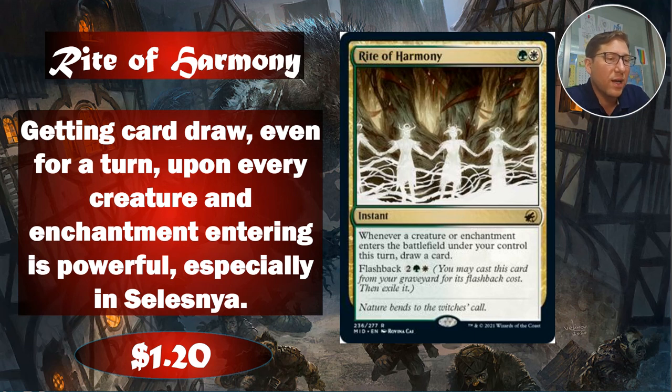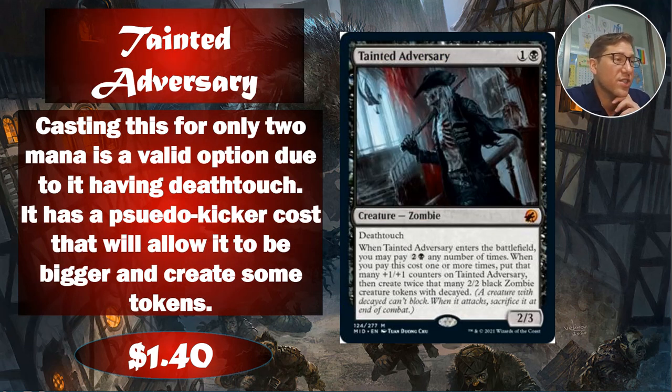Anyway, $1.20. Tainted Adversary — this is another one I don't have that I think I should order. For one and a black it's a 2/3 with deathtouch already — a good start. Two mana for a 2/3 with deathtouch is not bad. When it enters the battlefield you may pay two and a black any number of times — so it basically has a kicker. For every three extra mana you pay, you put an extra +1/+1 counter on it and make a 2/2 zombie with Decayed. These can't block, and when they attack they get sacrificed at the end of turn.